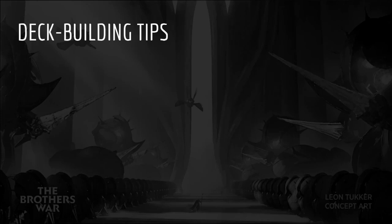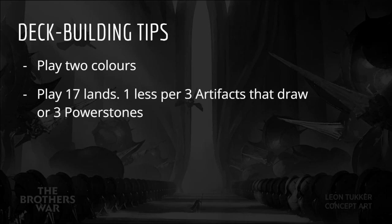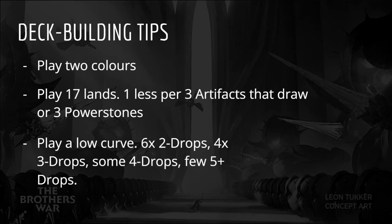A few deck building tips before we go. Play two colors — avoid splashing a third color at all costs unless the deck is specifically designed to support multiple colors. Play 17 lands; this number can be reduced by one for every three cheap artifacts that draw cards, like Mishra's Bauble, or for every three ways to generate Power Stones in an artifact-heavy deck. Finally, play a low curve. Most limited decks want six or more two-mana value creatures, around four three-mana value creatures, some four-mana value creatures, and very few cards that cost five or more. This will likely remain true even with Power Stones.